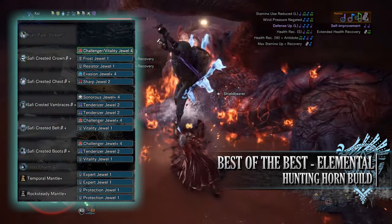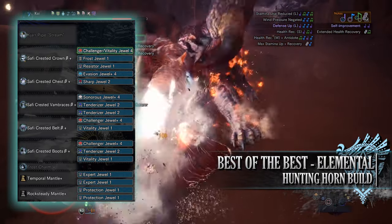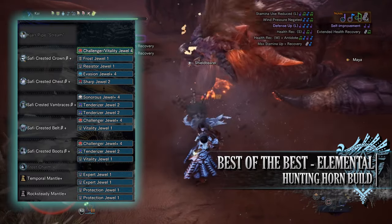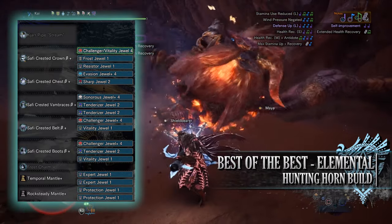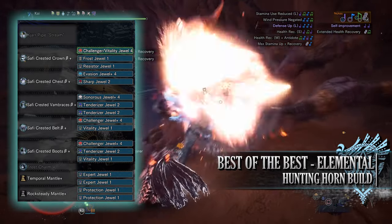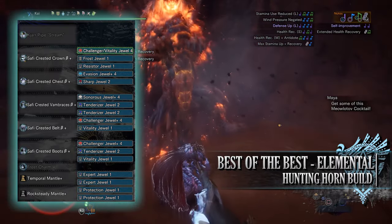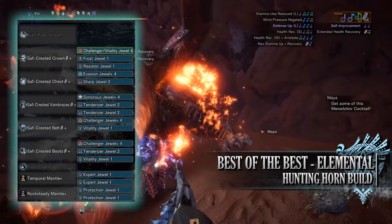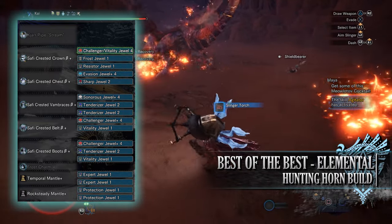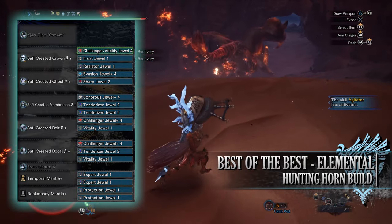When it comes to the jewels you've got a fair few to play around with. I've gone for Challenger Jewels for the Agitator skill, Vitality Jewels for Health Boost, and a Frost Jewel to max out the Ice Attack skill — if you were using a different weapon with a different element you would replace the Frost Jewel to match that element. I've then gone for Resistor Jewels for Blight Resistance, Evasion Jewels for Evade Window, a Sharp Jewel for Protective Polish, Sonorous Jewels for Horn Maestro, and Tenderizer Jewels for Weakness Exploit. As for the jewels on the mantles I've gone for Expert and Protection Jewels.